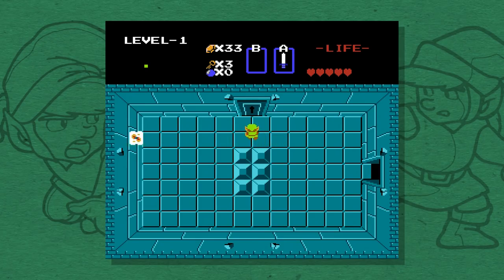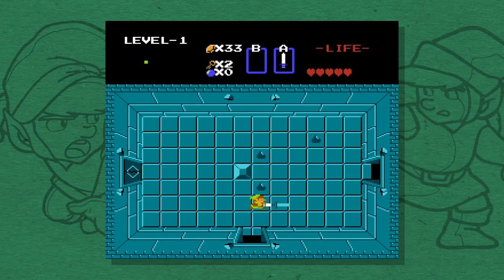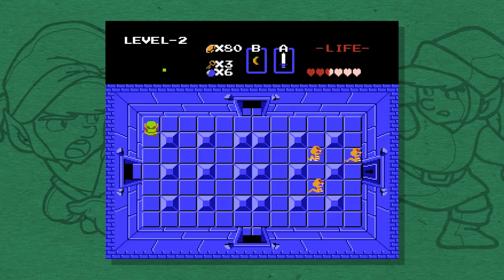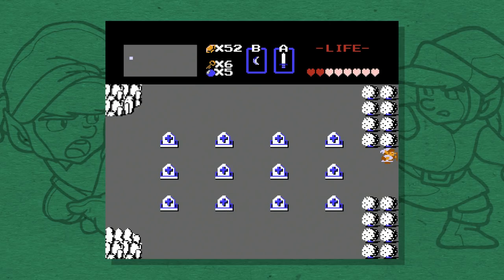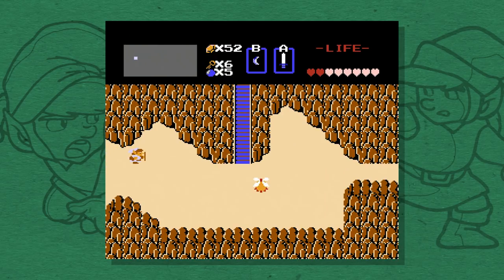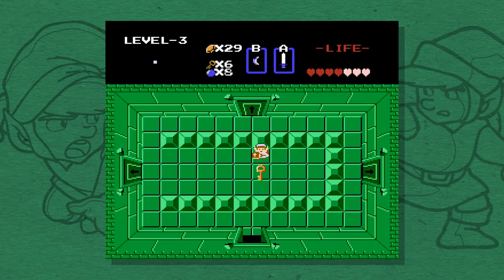In a typical Zelda game, these keys are restricted to the dungeon where you find them. But that's not true in Zelda 1, where a key can be used in any door in the entire game. And predictably, this leads to all kinds of messy situations. It most often means that you have more keys than you need. There are several dungeons with excess keys and plenty of locked doors that you never need to unlock, because they contain optional items like the compass or a hint. So that means you might saunter into a dungeon with a handful of keys already in your pocket, making the dungeon a bit of a cakewalk. That's not ideal.